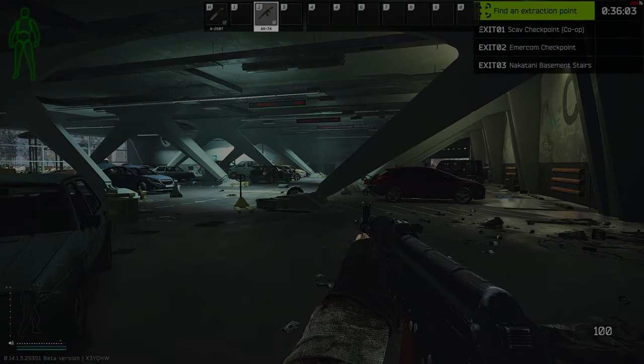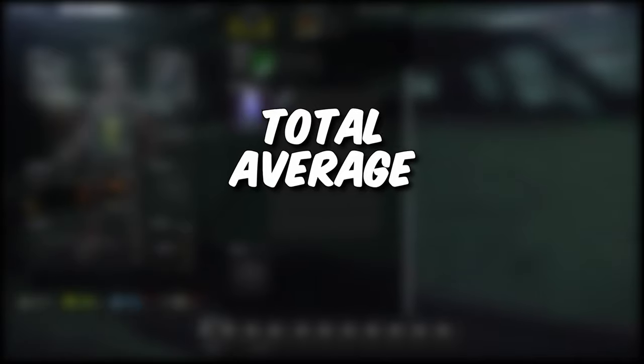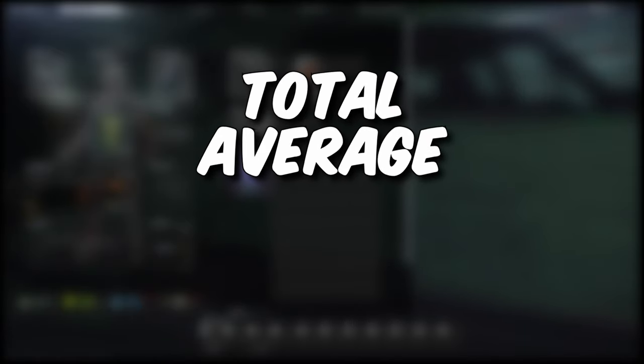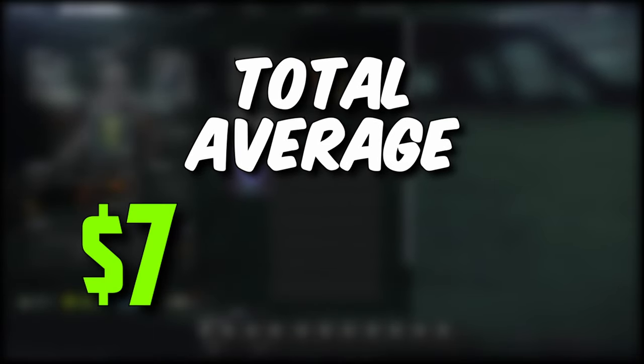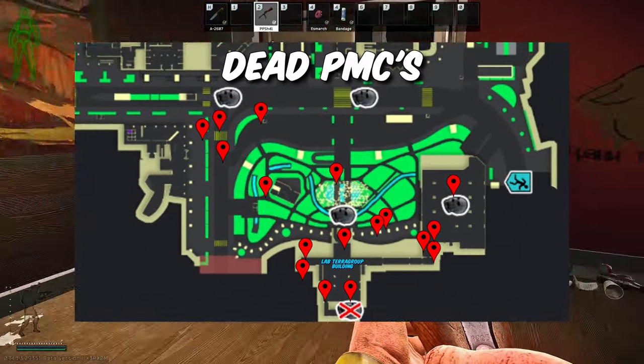Here are the numbers for the other nine runs that I did. If my redneck arithmetic is correct, that gives us a total average rubles made running Ground Zero of 758,067 rubles. That's doggone good money. And that one run where I died really skewed the results — however, that is Tarkov. Sometimes you just get mowed down.